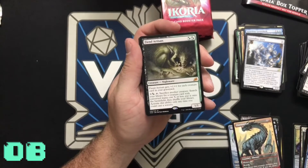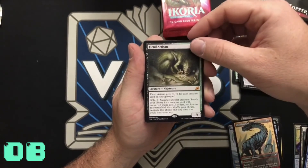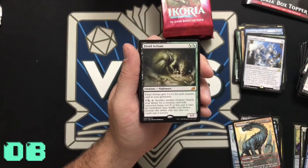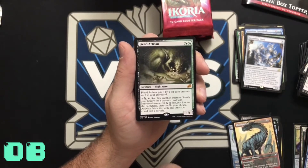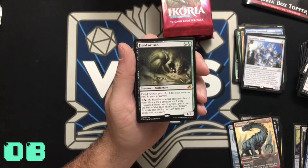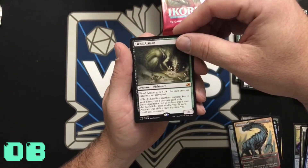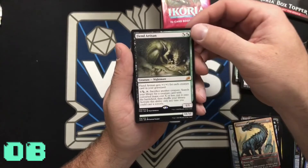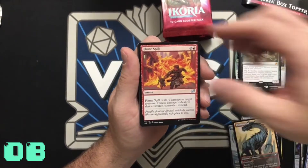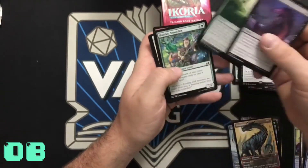Fiend Artisan — right now this is the most expensive card in the set, I think. This is opening day, May 15th. Fiend Artisan gets +1/+1 for each creature card in your graveyard. X, green or black, tap, sacrifice another creature — search your library for a creature card with converted mana cost X or less, put it onto the battlefield, then shuffle your library. Activate this ability only anytime you could cast a sorcery.